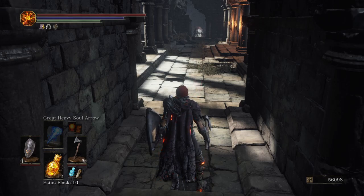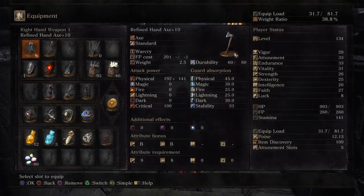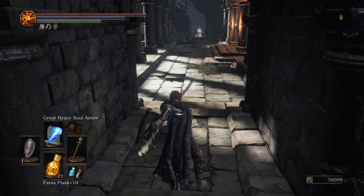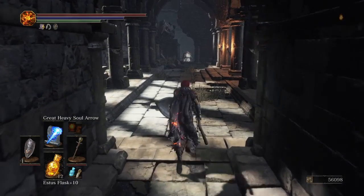Then you're going to want the Shield of Want, which will give you an additional 20% souls. So if you had those both equipped, you'd expect to get 30%, but for some reason in Dark Souls things don't seem to properly stack — and you actually get 32% instead of 30% more souls.